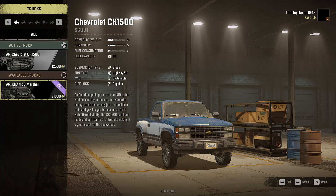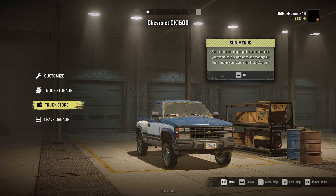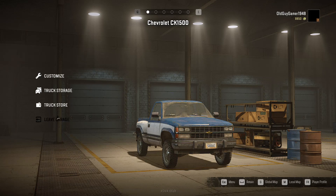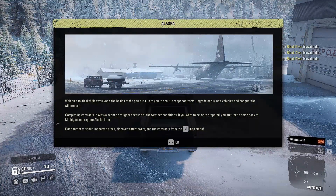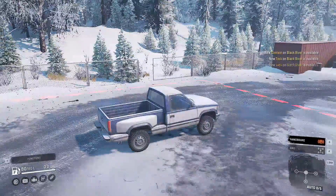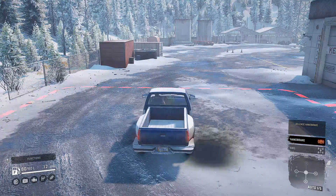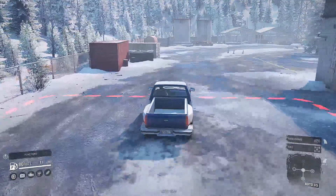Available trucks: $21,900 and it's DLC, so we'll figure that out later. Customize your vehicles, buy new ones — all the vehicles you have in storage. Let's figure out how to leave the garage. Welcome to Alaska! Scout contracts, upgrade and buy new vehicles, explore the wilderness. Complete contracts in Alaska — it might be tough because of weather conditions. You are free to come back to Michigan and explore Alaska later. Don't forget to scout uncharted areas, discover watchtowers, and run contracts. This ought to be fun with my street tires — they were sure something on the Michigan map with no traction.